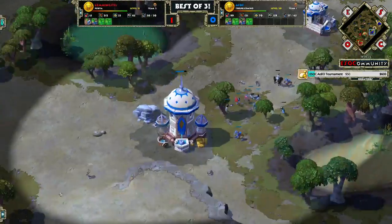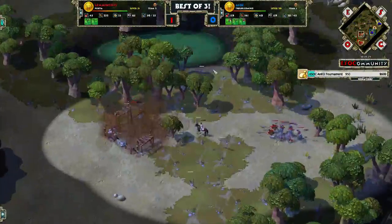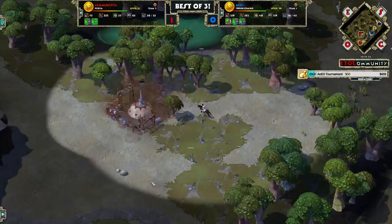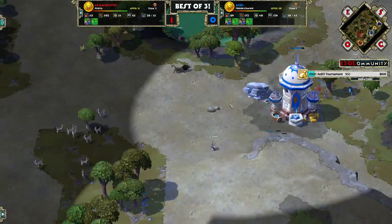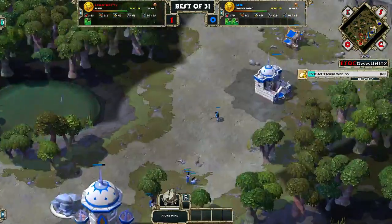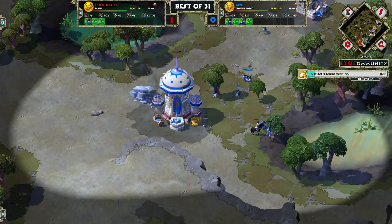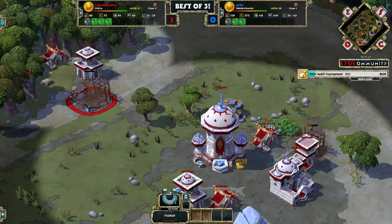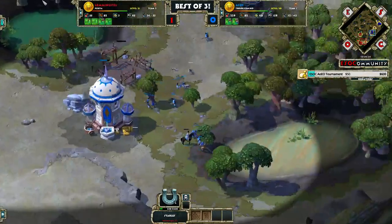Both of these guys took a very forward placement for their town center, and I'm not sure that's a good decision — especially this one, because I'm not really sure what it's covering. At least the other one covers the haunted stone. Since he already had this forward barracks, he just wants to build very aggressively. Now, this is the correct approach: Lemmings started with the barracks but now he's switching to stables, which is a good idea because you want map control.